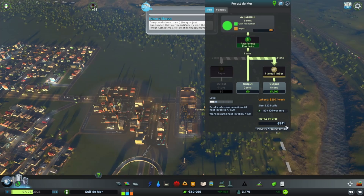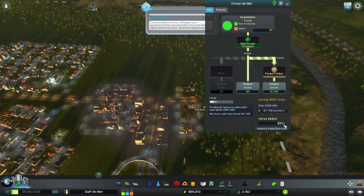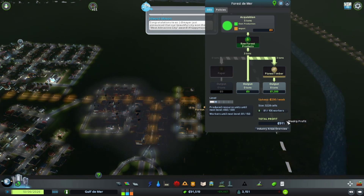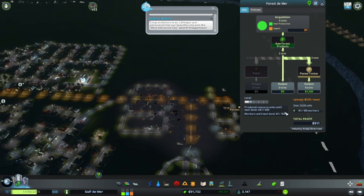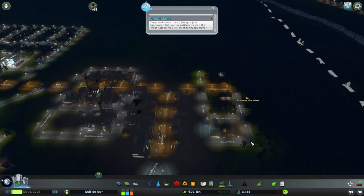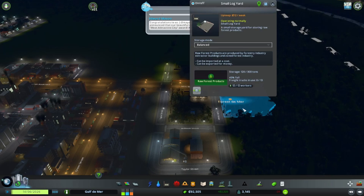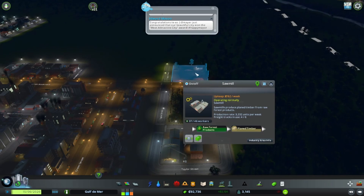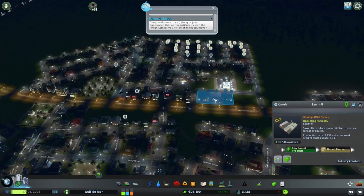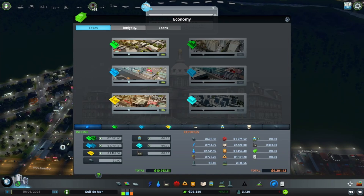Look at that - we are now making $911! Oh, this was like our total profit. Now that we're selling stuff we're actually making money, which makes a lot of sense. So that is actually going really well, and it looks like we have plenty of goods. I think we're good on that one - we'll just kind of leave that.